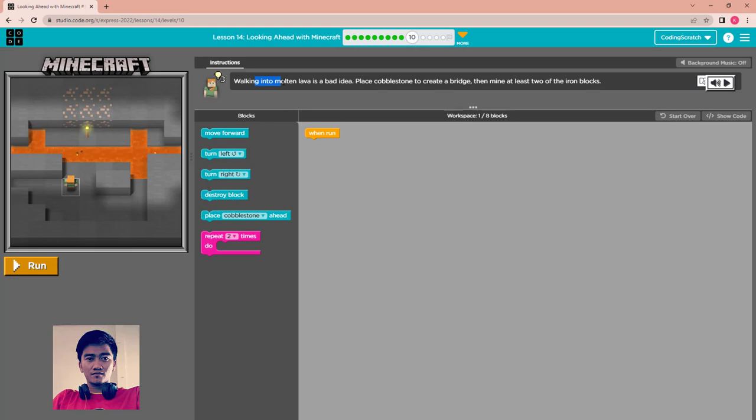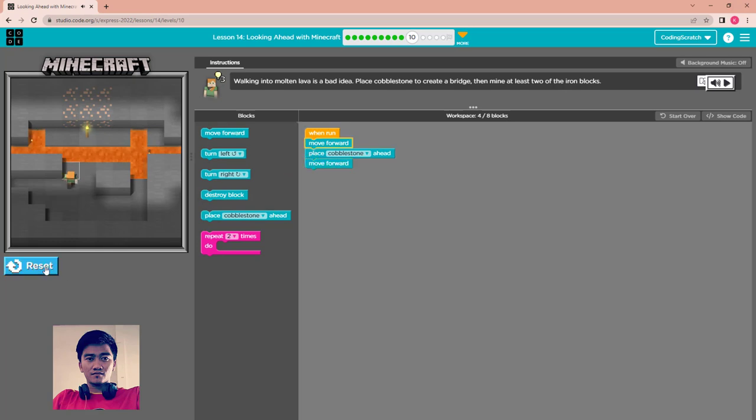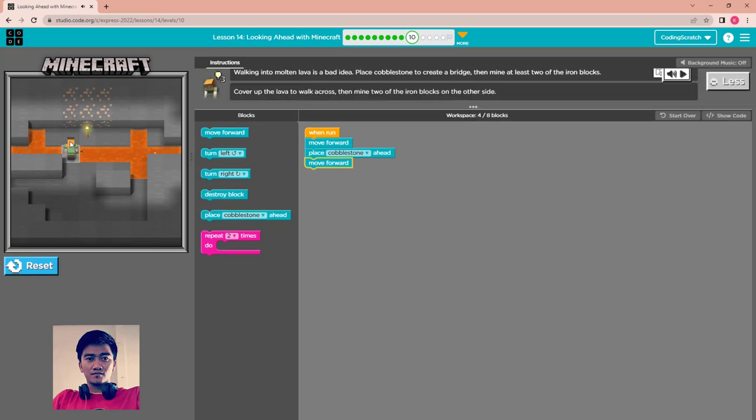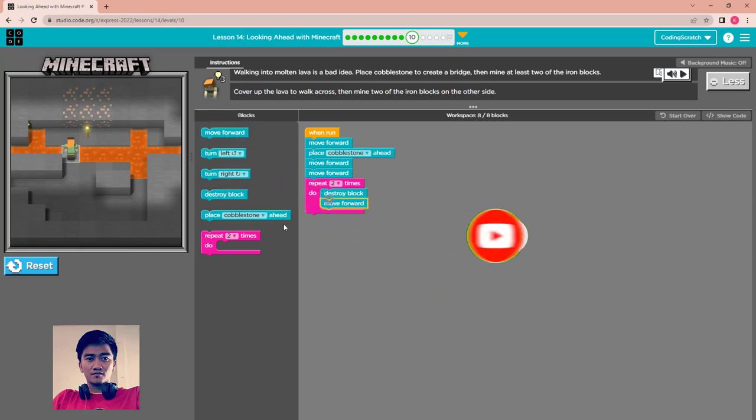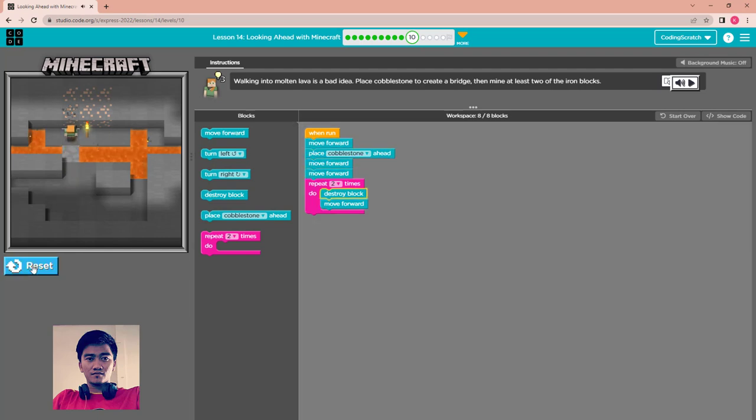Walking into the lava level is a bad idea — place cobblestone to create a bridge, then mine at least two iron blocks. Move forward one, place cobblestone, then move forward. Then move forward again and use a repeat for two times to destroy and move forward. Run. Well done. Continue.